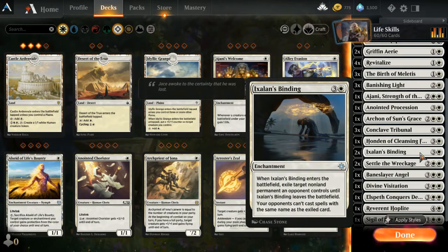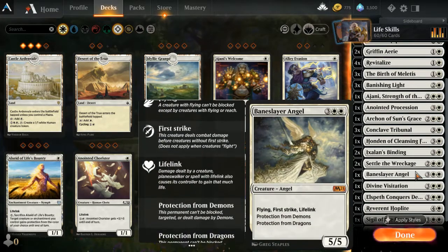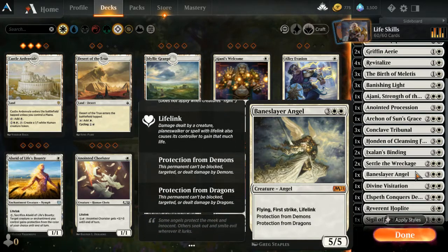Settle the Wreckage — one of my new favorite cards: exile all attacking creatures target player controls. Kind of like a board wipe — you can keep this in hand, wait for the moment, and destroy everything the opponent is coming in with. Creature number four: Bane Slayer Angel — potent, it has flying, first strike, and lifelink, and it's a 5/5 for a five-drop. It also has protection from demons and dragons, giving red dragon decks a real hard time.